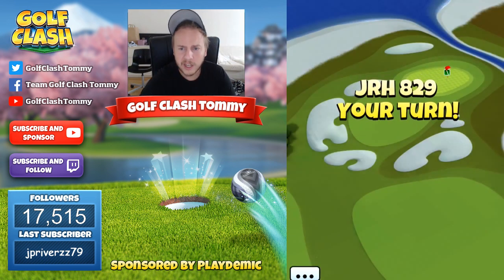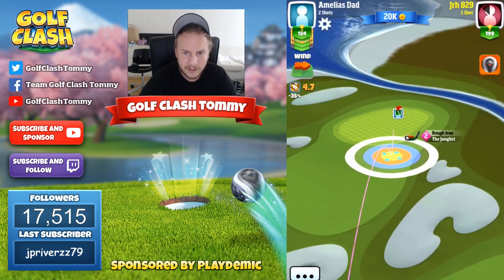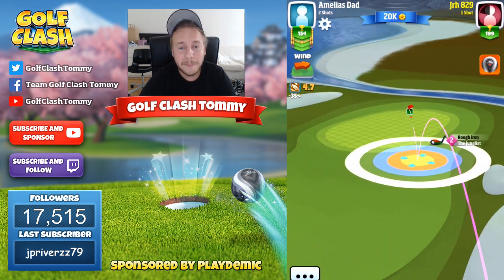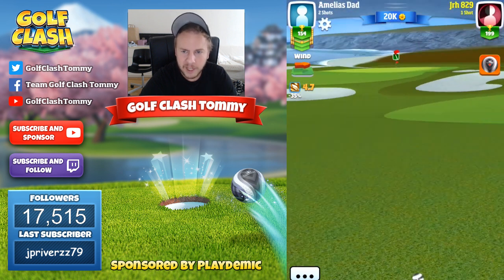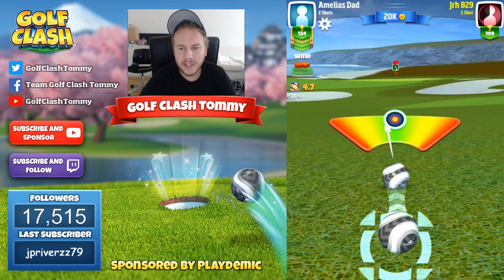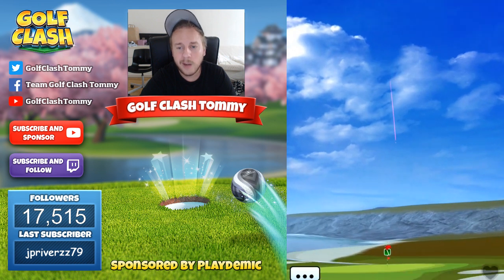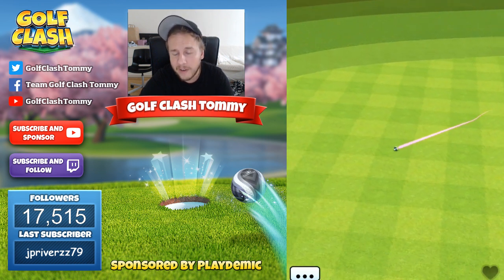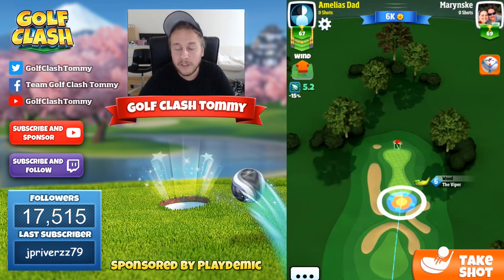Quick recap before hole number four: with tailwind or sidewind it's possible to reach over. With headwind it's a big no — you put the water in play big time, and it's not the easiest shot to overpower and reach for the green. With tailwind you don't need the overpower if you have a driver like the extra mile level five, but regardless it's possible to make an eagle on this hole.